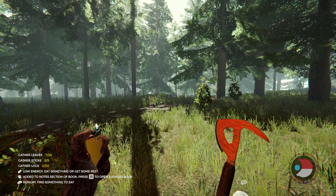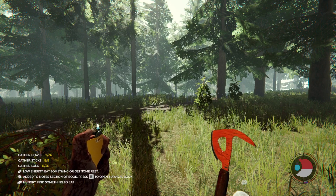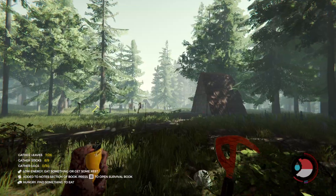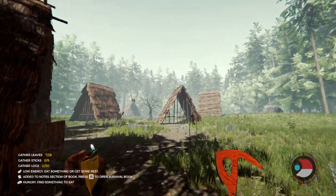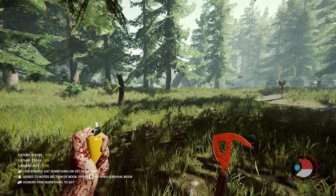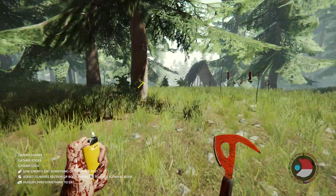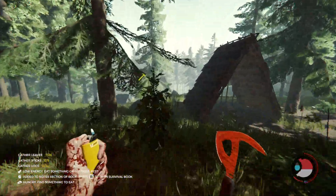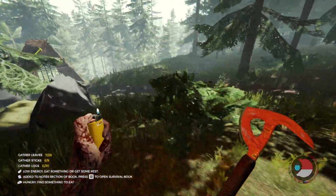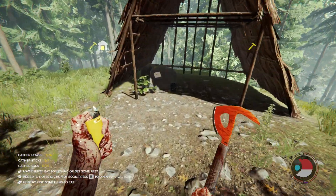Hold on just a second, I gotta figure out how to get out of here because I don't have a base set up yet. The house farthest off in the distance on a cliff is the right direction. This map is really extremely small, I found that out. But on my phone the distance between those houses would look like a mile.